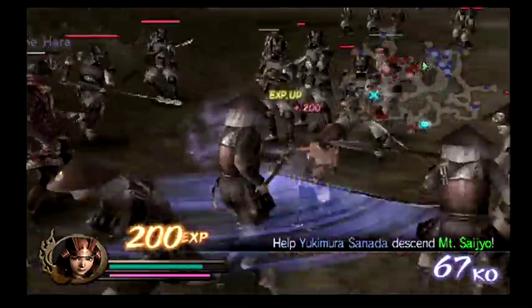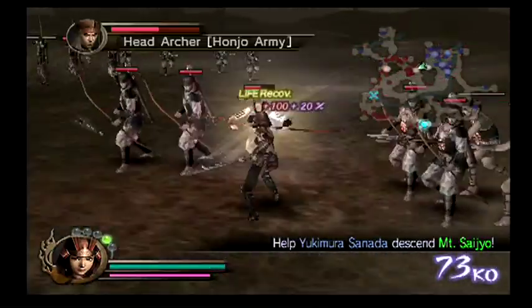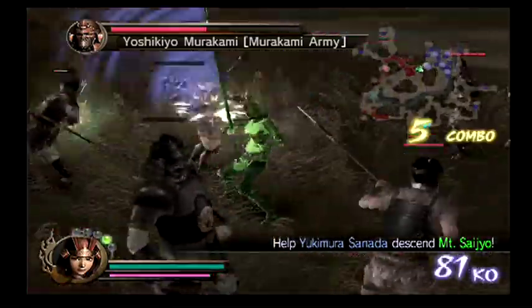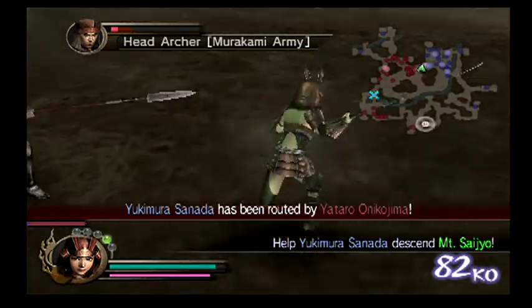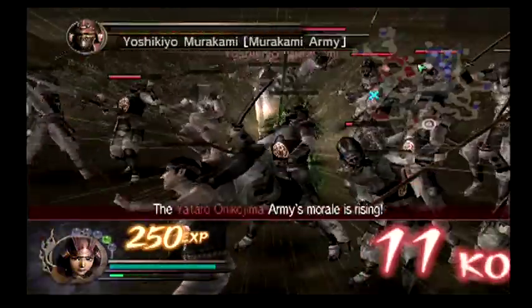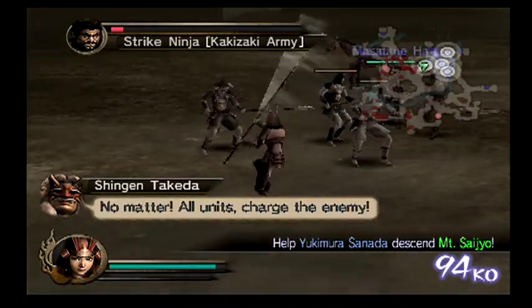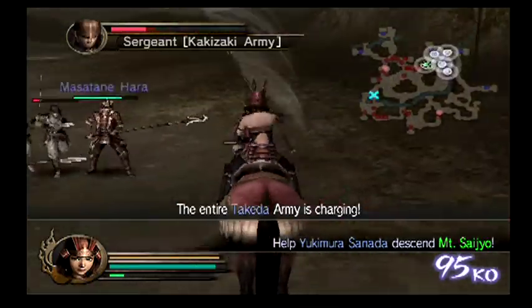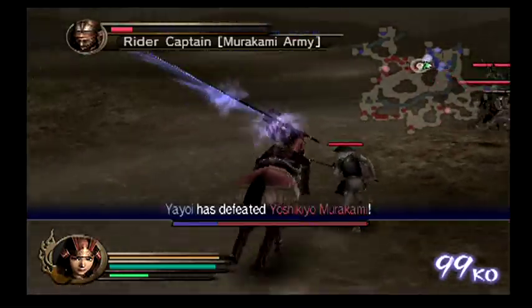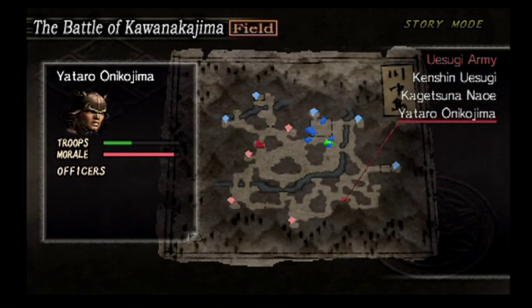Yukimura has a little bit more time and then he'll be gone because he's alone over there. That's the thing with these secret missions — it's Koei being smart, thinking 'what happens if we fail missions?' and giving players a bunch of secret missions. It's pretty awesome they even thought of that. It's all up to Yukimura now. There he goes — Yukimura's gone. The secondary force has lost. 'There is no point in staying here.' I did fail to provide support for Yukimura.